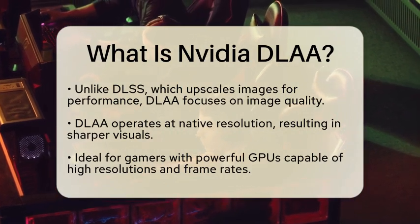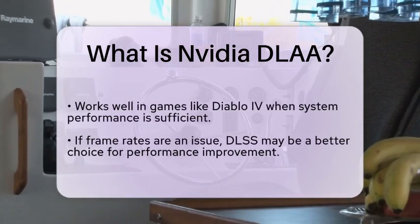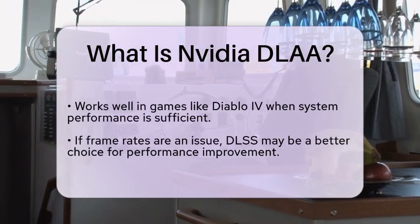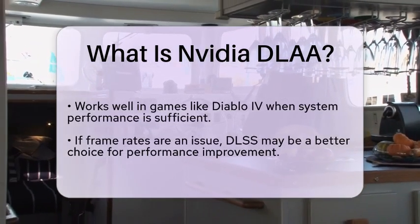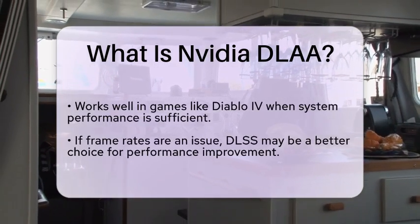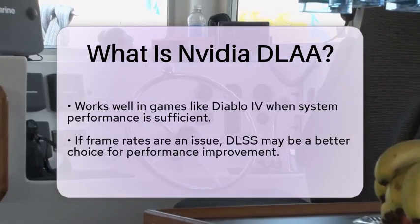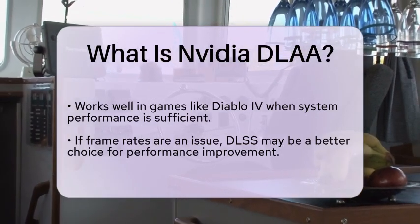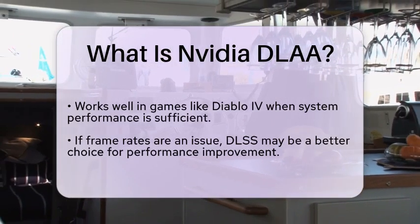If you have a GPU that can handle high resolutions and frame rates without any hiccups, and you are playing a game like Diablo 4 with enough system power, using DLA can deliver much sharper visuals compared to traditional anti-aliasing methods. However, if you find yourself struggling to maintain a smooth frame rate, DLSS might be the better option since it can improve performance by rendering at a lower resolution and then upscaling the image.